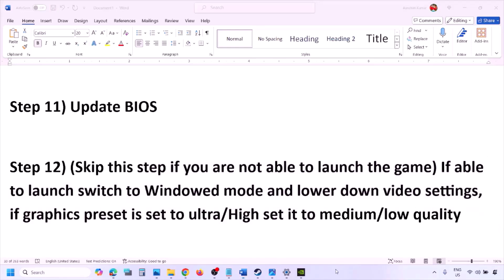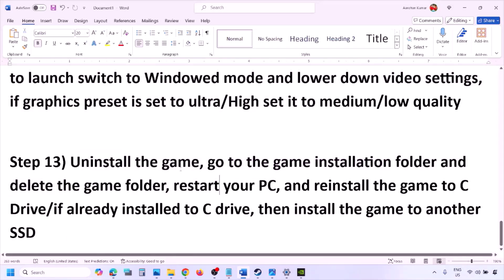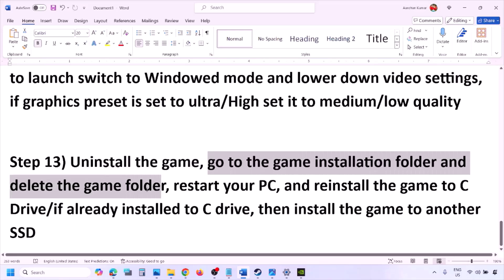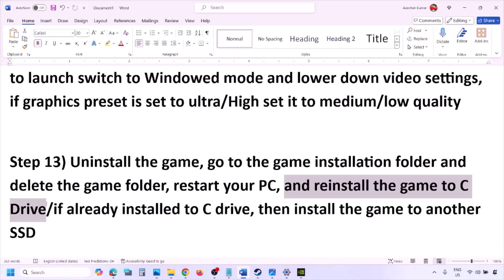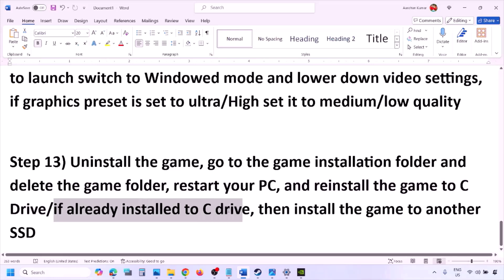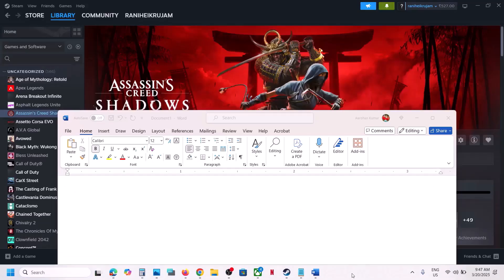The last step is to uninstall and reinstall the game. If nothing is working, go to Steam, right-click the game, and click Uninstall. After uninstalling, go to the game installation folder and delete the game folder, then restart your computer. Reinstall the game to the C drive — if it was installed on D, E, or an external drive, try installing to C drive. If already on C drive, try another SSD.